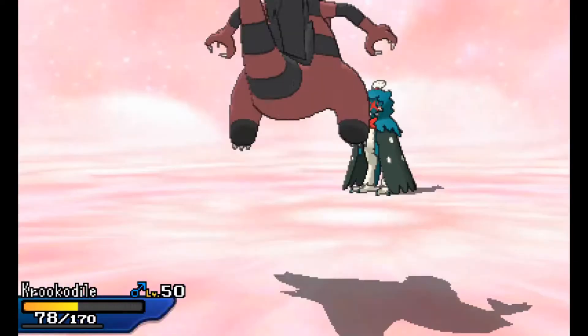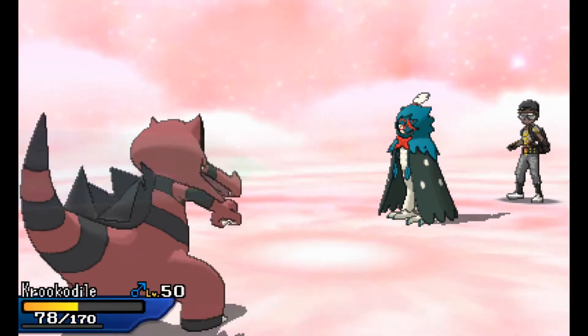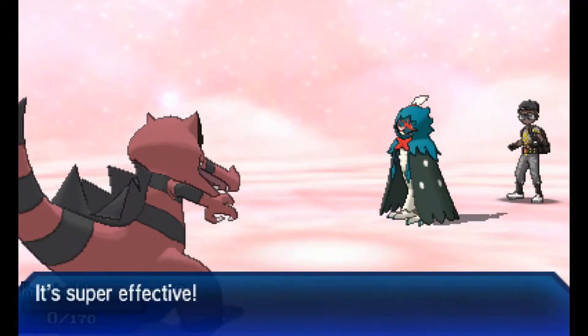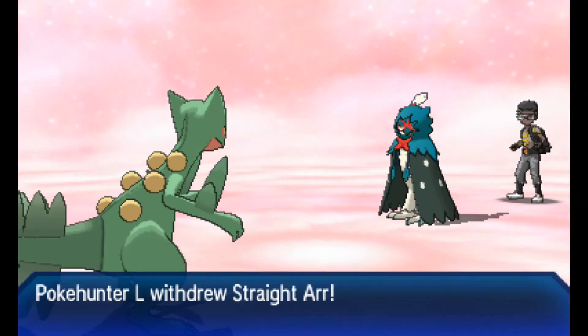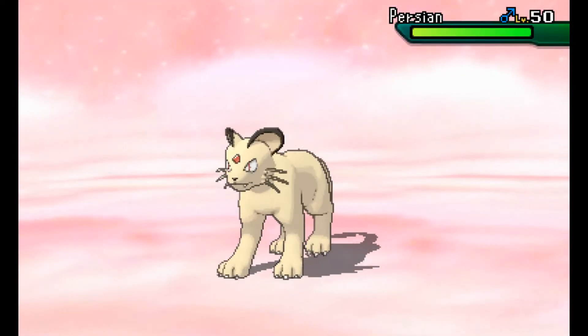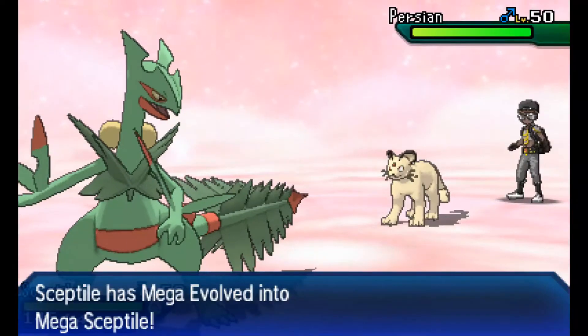I'm not going to stay in and let my Tapu Fini go down, so I'm going to go into Crocodile just in case this thing goes for a Ghost move. It's actually more likely to go for a Grass move, and the Grass move will take out Crocodile pretty easily. So I'm going to go into my Sceptile — it's time to Mega Evolve. Mega Sceptile is one of those Megas I haven't been using that much, so that's why I've been trying to use it more lately. It's a really good Mega — really fast, hits really hard. My opponent's going to go into Persian, which is a Pokemon you don't really see that often.